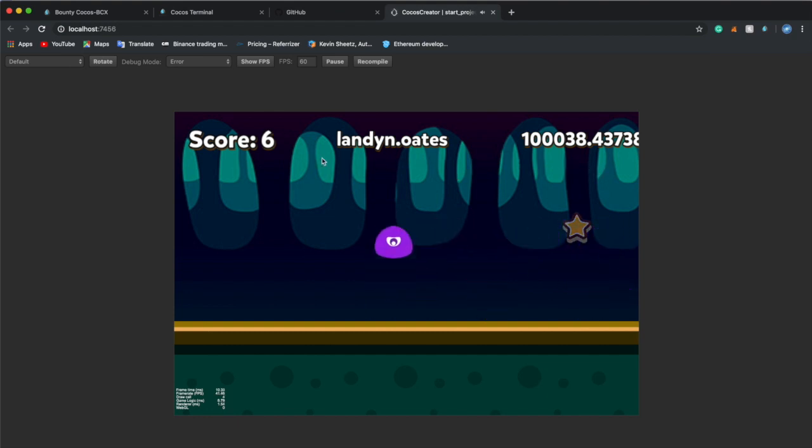Up there it's tracking my account name and how much Cocos I have in the account. It's a test account. You go around using A and D to hop the monster.